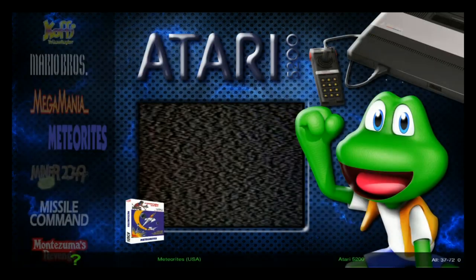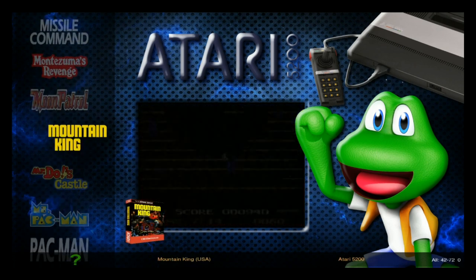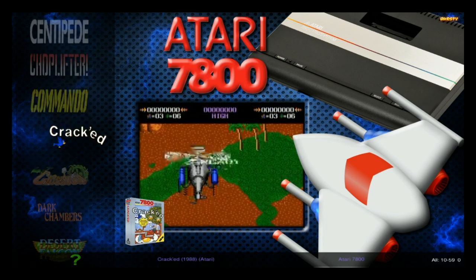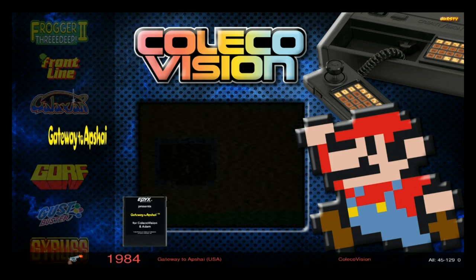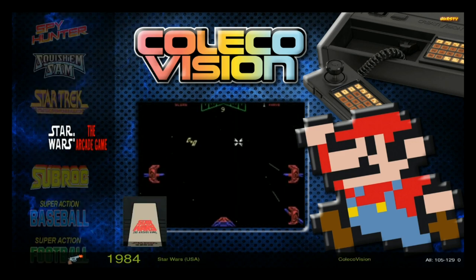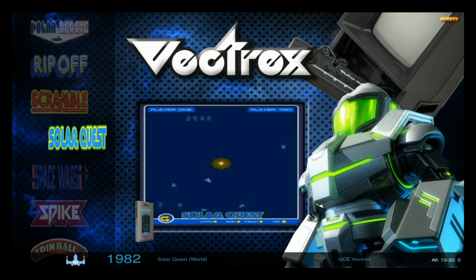Atari 5200 — we've got box art, information on the bottom, snap videos — good stuff. Miss Pac-Man on the 7800. Instead of going back to the main menu I can just go left or right to navigate between gaming systems. Gorf just loaded up. You can hard-scroll here — Star Wars is in there. Going right again, now we're in Vectrex — you can hard-scroll through all these retro games.